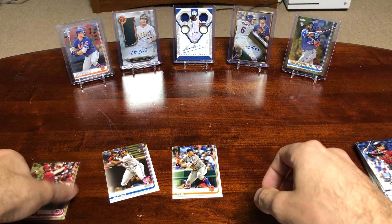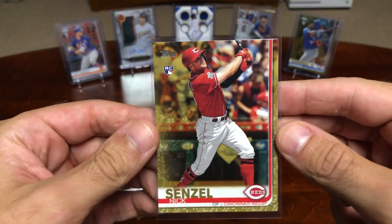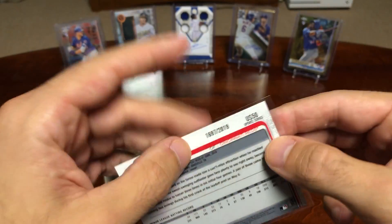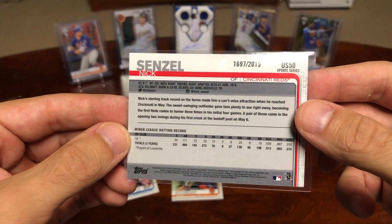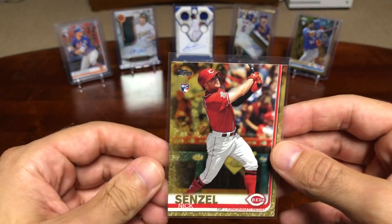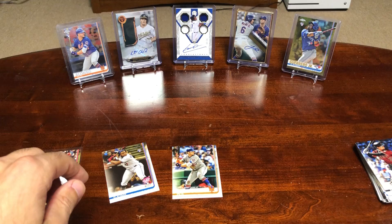So that's it. Got the two packs — got Guerrero, Alonzo, and we got that gold Senzel card. Nice. Thanks for watching, guys. Please drop a comment or a like and let me know what you think. Talk to you guys soon — hope you have a great weekend.